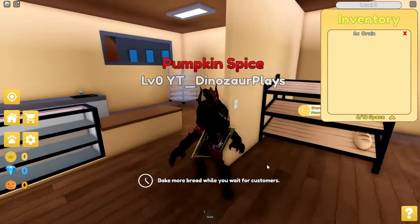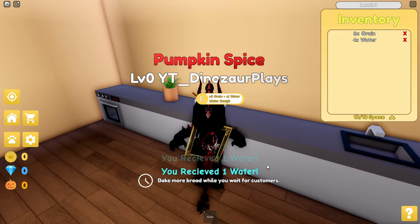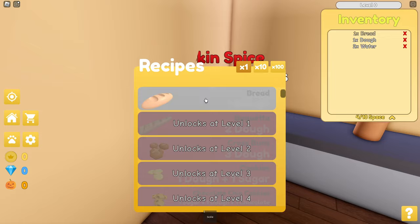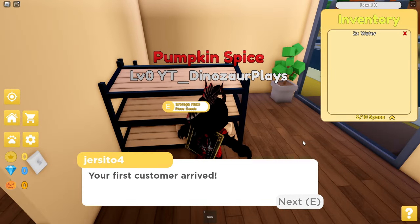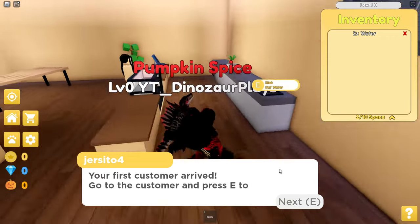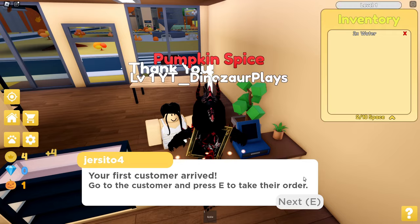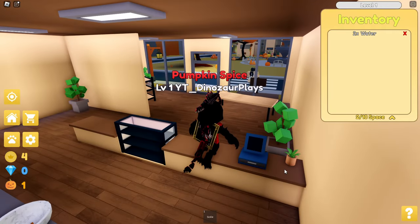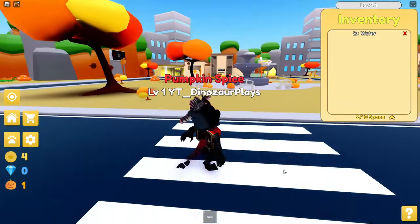Bake more bread while you wait for customers. I need three grain and one water. I guess I'm just cooking a bunch of bread. Your first customer arrived — go to the customer, press E to take their order. Give customer one bread.